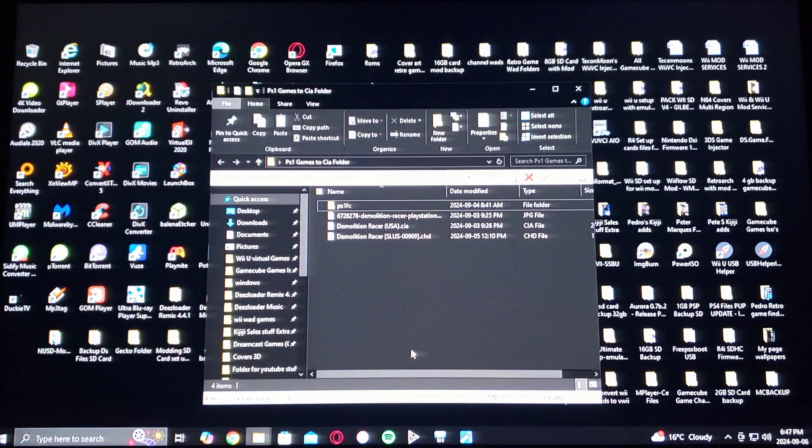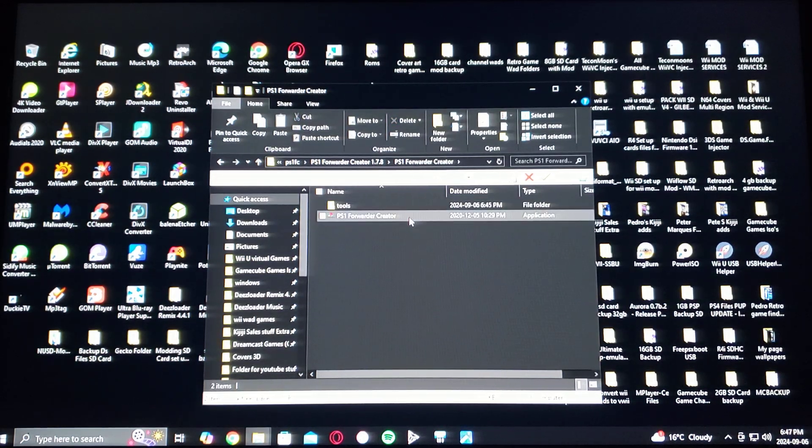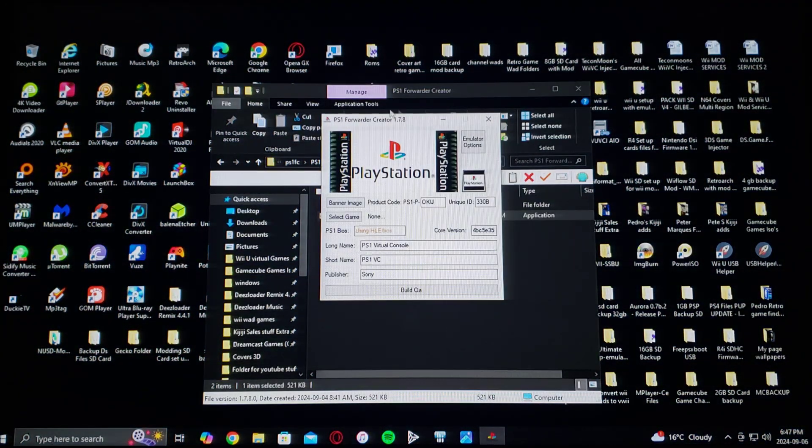So now here's the file unzipped. To run the application, just double-click where it says PS1 Forwarder Creator. This is going to be a very simple program to use.